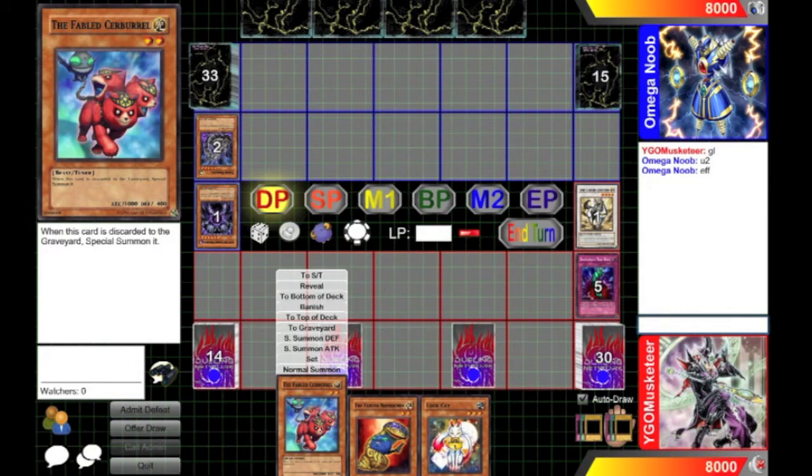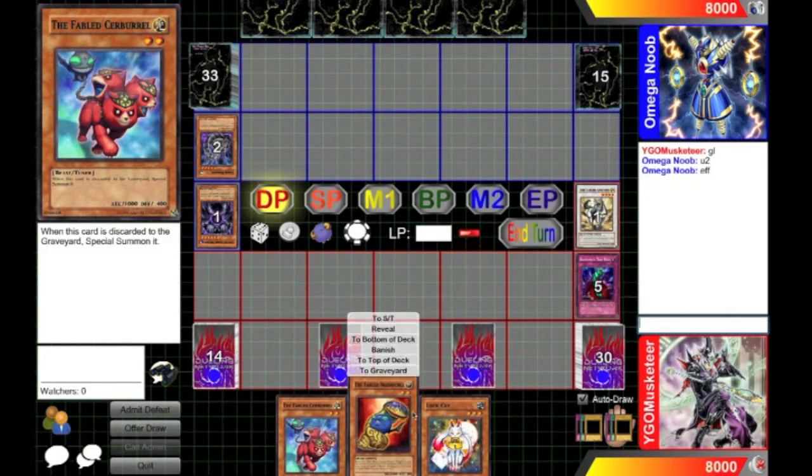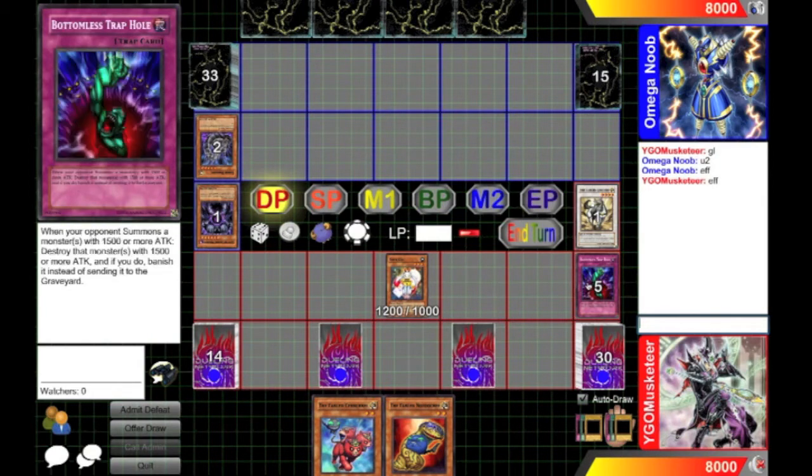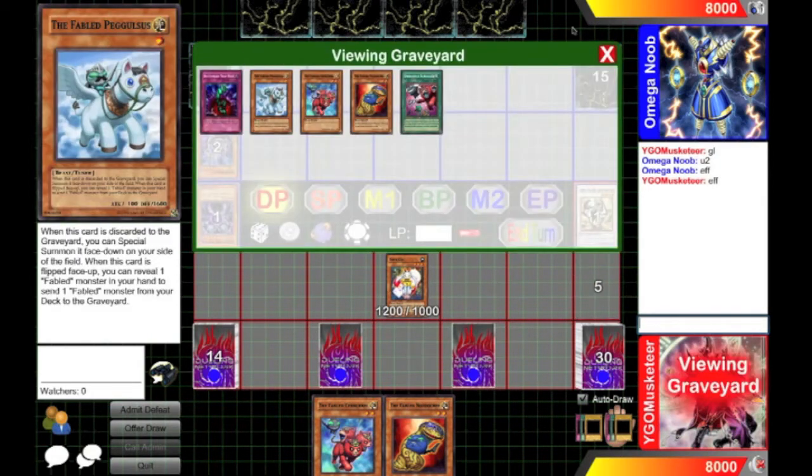Now instead of having to summon these two and use two cards in my hand, I now have Lockcat. So Lockcat will now use his effect, hopefully without Valoring it, to summon this in defense.